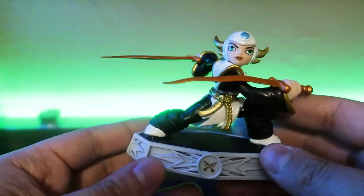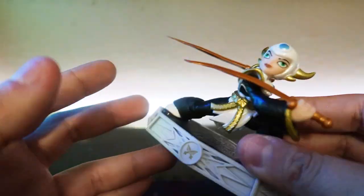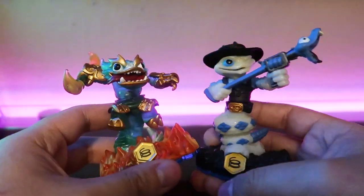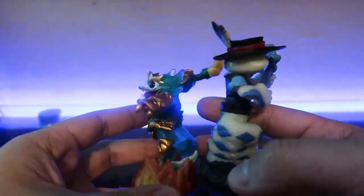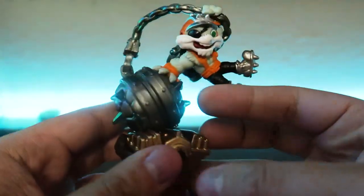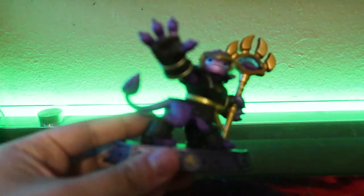I just pulled out a couple Swap Force variants — here is Jade Fire Kraken and Quick Draw Rattleshake. Pretty cool and their halves are still intact. Here's Smash Hit — we have him so we can sell him with the vehicle.